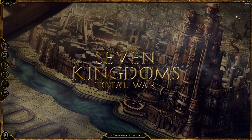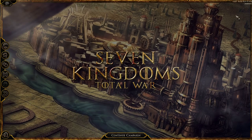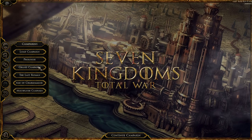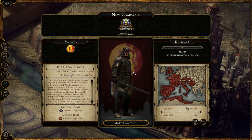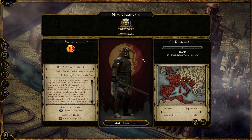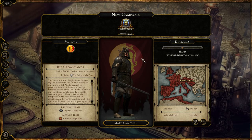So what we'll do is we'll jump into the campaign and take a look at really the blocking that's gone on throughout the campaign map — seeing where factions start. At the moment only the Crownlands are in a playable state. You can see the Kingdoms of Westeros and the Crownlands. You can see that some of the units are already in here. There's obviously a Kingsguard right here getting ready to defend King's Landing.